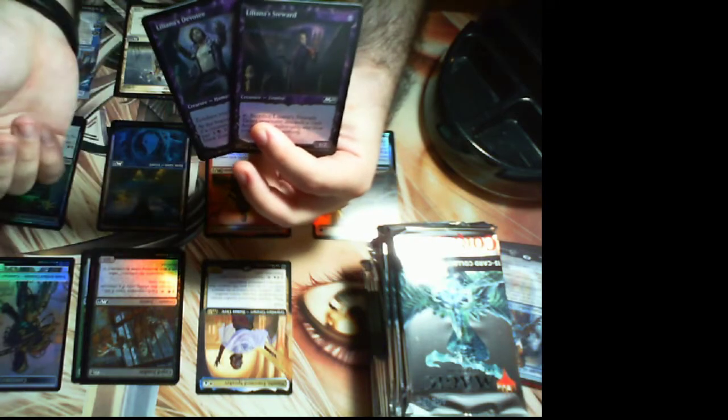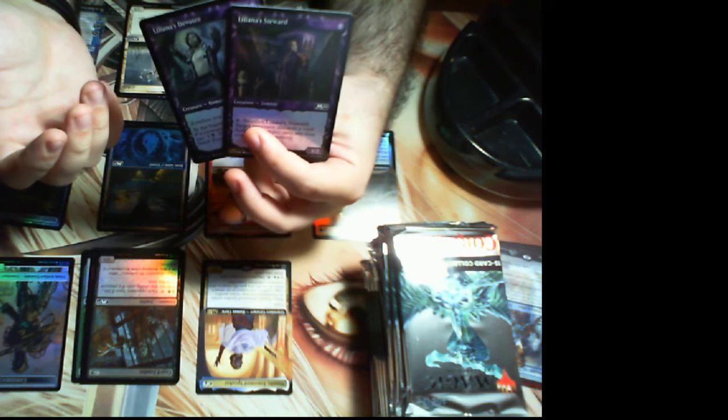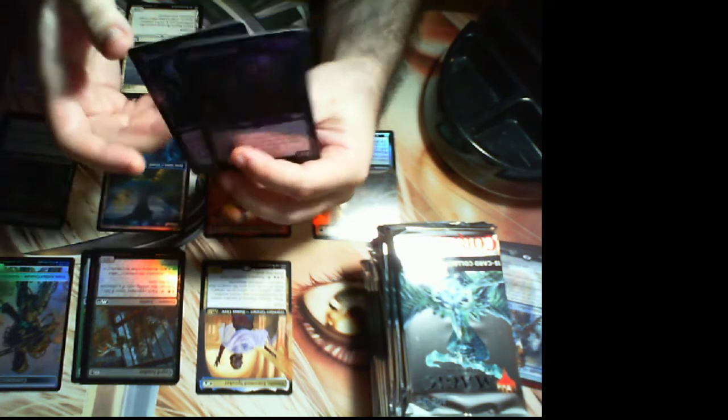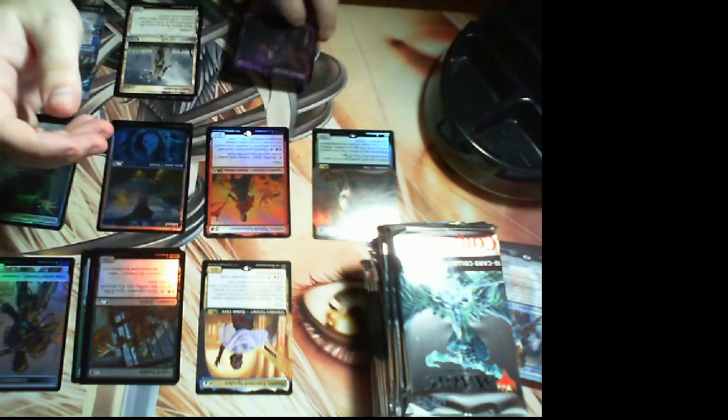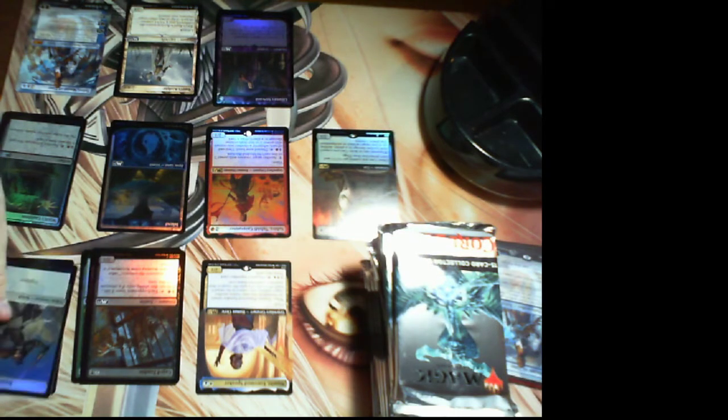Then we got a pair more of Liliana commons and uncommons — Devotee and Steward — in foil this time. Usually about one in every three or four packs has a rare or mythic in that last slot, but usually it's a foil of one of the commons or uncommons. Let's go to pack two — pretty good starting pack. Start off with my fifth Taferi but this one's not foil so I'll throw it in the trash.